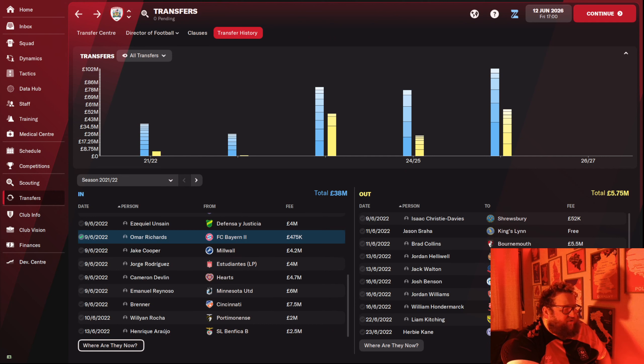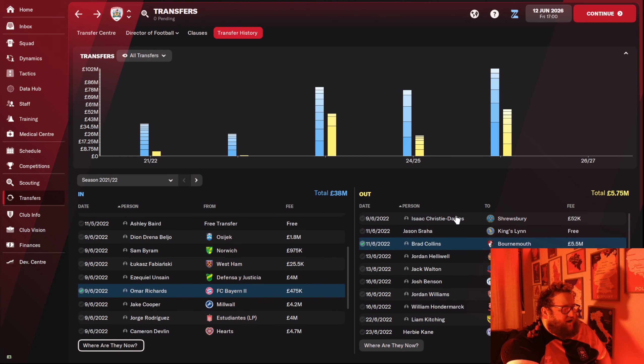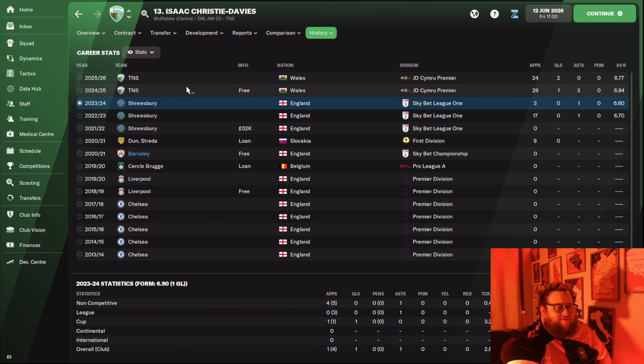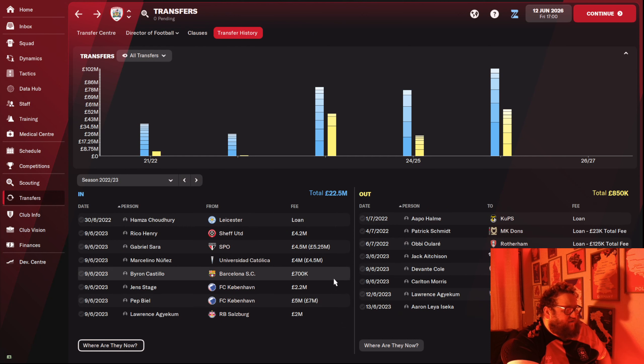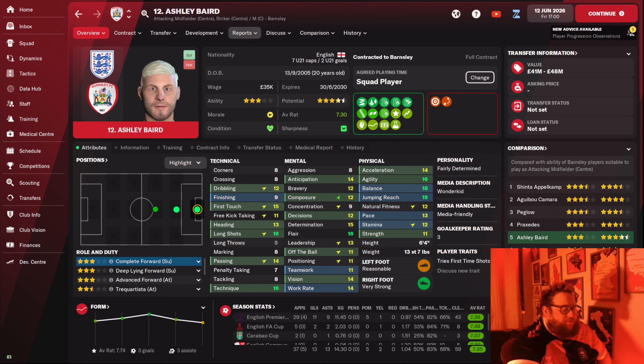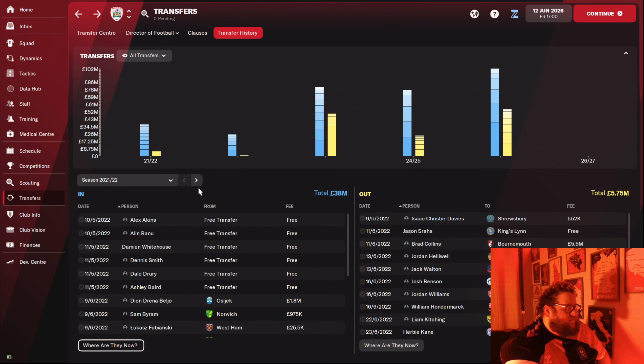That was basically the business I did in the first season in terms of outs. Collins wasn't going to play — I took 5.5 million for him. I loaned out a lot of my Championship players because I was unsure if I'd stay up at that stage. Isaac Christie-Davis was no good enough — he's now playing non-league after struggling for game time at Shrewsbury, so his career has very much petered out. One thing to note: this lad has gone on to be quite a little legend for me — my first regen crop. He's now playing first team football, probably one of the better regens I've had on this game, and it's always nice to bring a regen through and see the development.